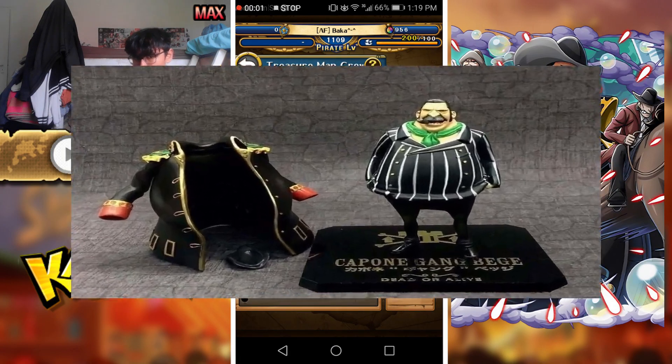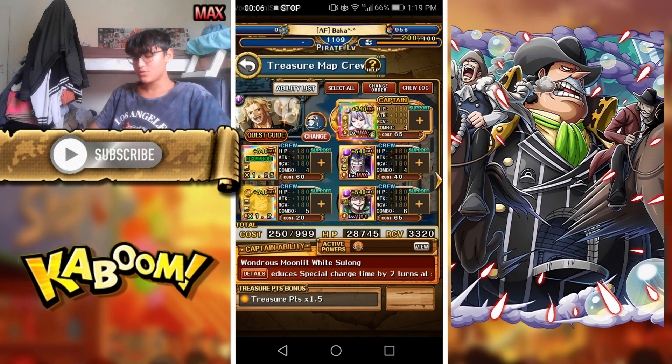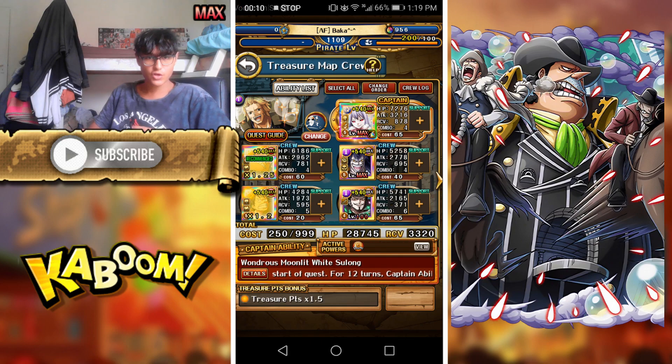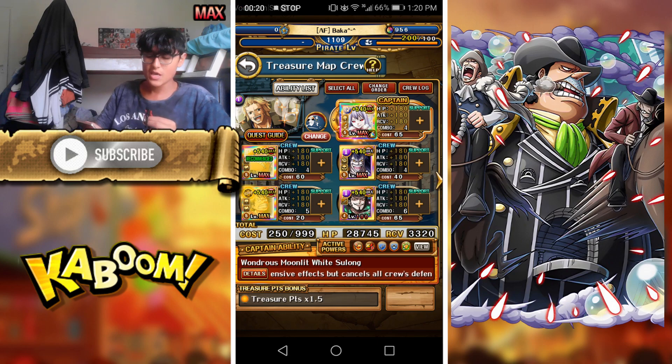Treasure map coming. Jumping straight into it, starting off with the first mini boss. This team is two specials, zero supports, very fast stage. One Caesar — he's also going to be used for an optional conditional boost in the final stage, so make sure you have his double special activation potential ability maxed. Stage two Luffy for a wave flip as well as an attack boost for the final stage. It gives us four turns.